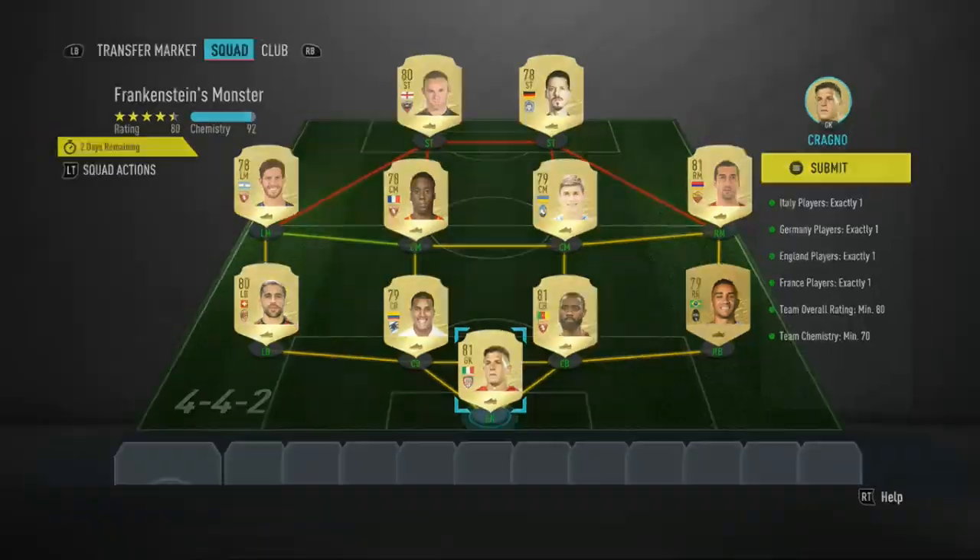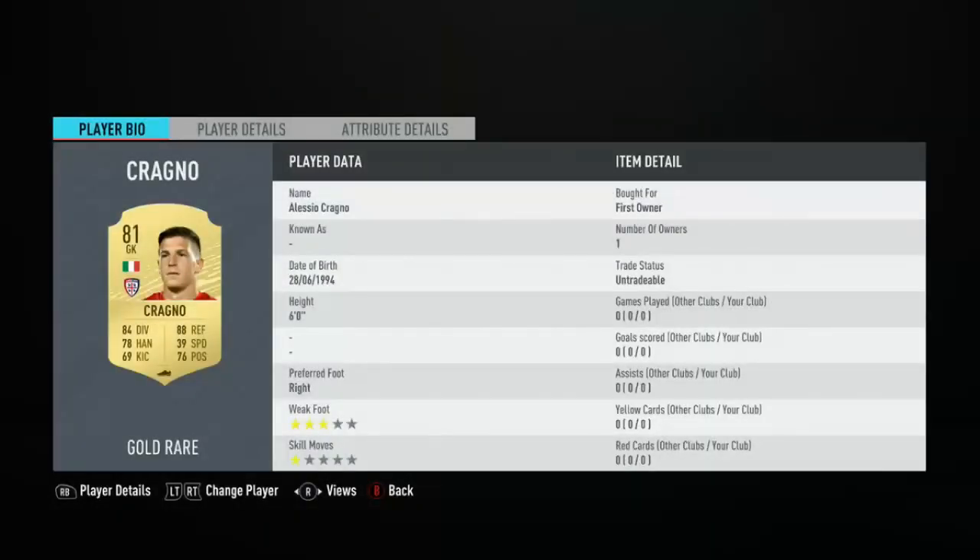In goal I've got the Italian Cragno, I've got Danilo, Inculu, Mario Rodriguez, Mkhitaryan, Malinowski. I've got Matey for the French player and Saldy. I've got Wagner for the German player.